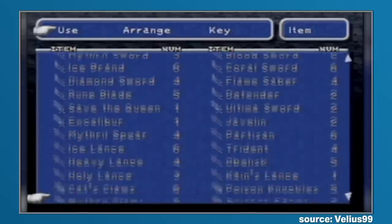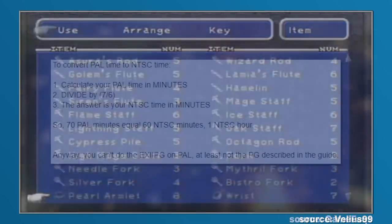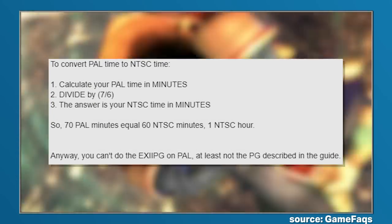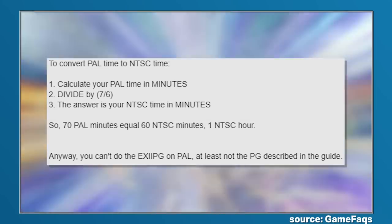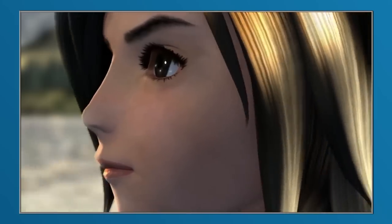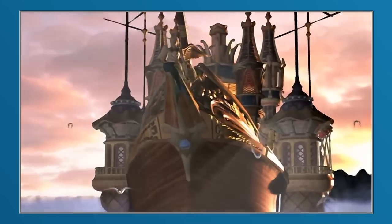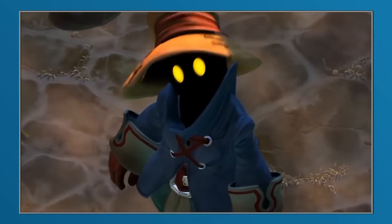But there is one interesting caveat to this run: the player would have to be playing the NTSC copy of the game, because the NTSC copy ran faster than the PAL version, which led to discrepancies in the game's clock, which would make the run technically impossible when attempted by a human on the original hardware. The guide we found for this actually references the PAL clear of the Excalibur 2 perfect file, but that was via a tool-assisted speed run, meaning that a legitimate PAL run is still essentially just a pipe dream.